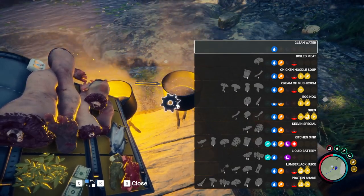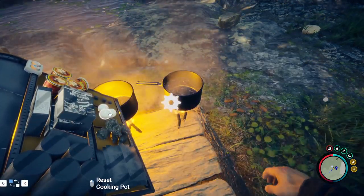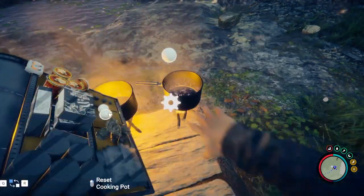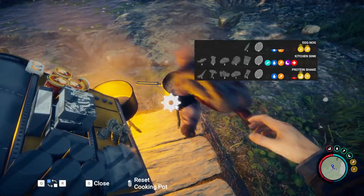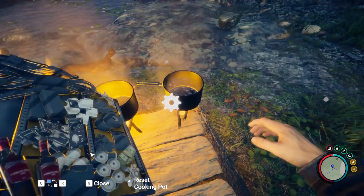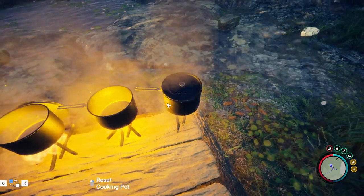Some meals will give you more hydration or sleep, but there are 4 recipes which give you a cooking buff that changes the way the game mechanics work. The ones which give you a cooking buff are: eggnog, liquid battery, protein shake, and lumberjack juice.